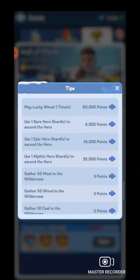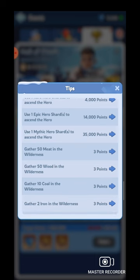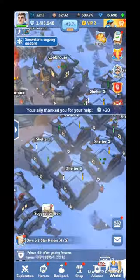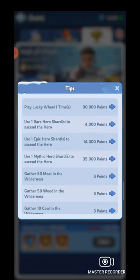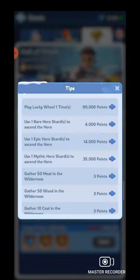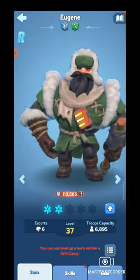Day 2 tasks are: play lucky wheel, use shards, and gathering. Since I already sent troops for gathering at the end of Day 1, they'll return during Day 2 and we'll get huge points from that. For free-to-play players, gathering is always a reliable task. Now let's complete the shard task — I've saved shards of different heroes including epic and mythic types. I have Jesse hero shards and I'm using a small amount of those first.